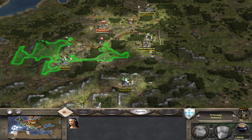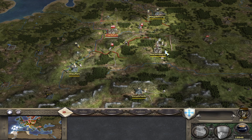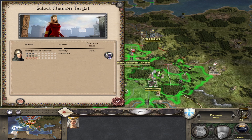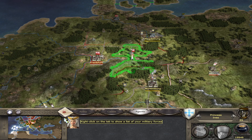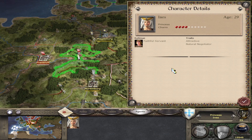I've got three princesses here so I'm going to run through this scenario and explore the possible outcomes. Attempt one: I'm going to send Inez to attempt to marry Bergthal with a 33% chance of success. In this case it's been rejected. She's still in our faction. Sometimes they will gain a negative trait but that doesn't seem to have happened in this case.